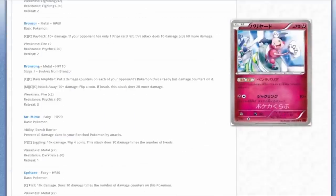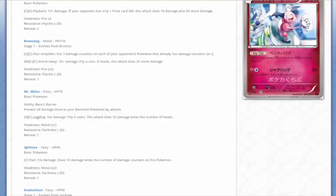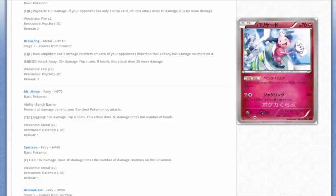Welcome back to competitive play, Mr. Mime! This is a welcome addition for a lot of players and the nightmare of others. Mr. Mime brings back the Bench Barrier ability, preventing all damage done to your benched Pokémon by attacks. The only differences are that this Mr. Mime has less HP, is a Fairy type instead of Psychic, and the attack is completely useless. But Bench Barrier is back, and now you've got a Metal weakness instead of Psychic weakness.